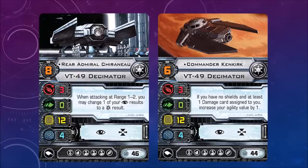Here are some of the pilot cards. Rear Admiral Chiraneau on the VT-49 Decimator — when attacking at range 1 to 2, you may change one of your focused results to a critical result. Pretty powerful, sort of like the Marksmanship ability. It has a focus and target lock action. Stats on the left: 3 attack — and there's a circle around that, meaning it can fire in a 360-degree firing arc — zero agility, so no defense die, but there may be some cards that contribute to that. 12 hull and 4 shields, and Rear Admiral Chiraneau has pilot skill 8. On the right, Commander Kenkirk: if you have no shields and at least one damage card assigned to you, increase your agility value by 1.